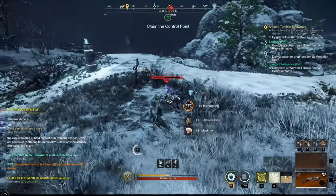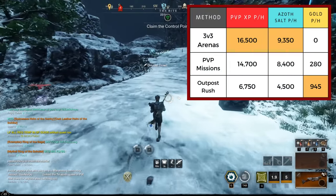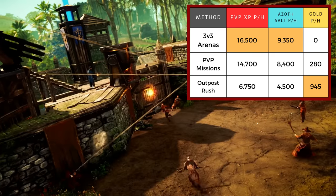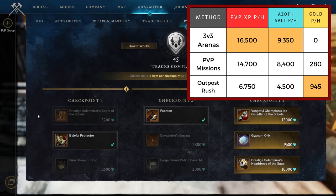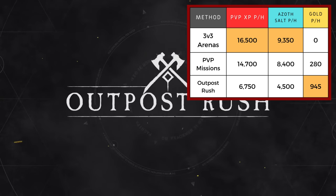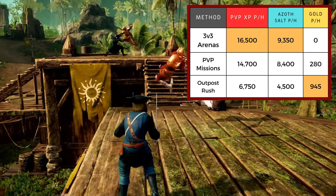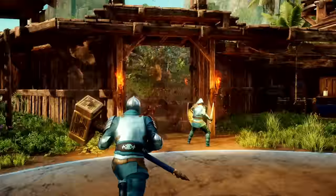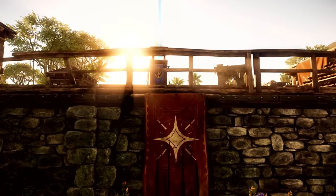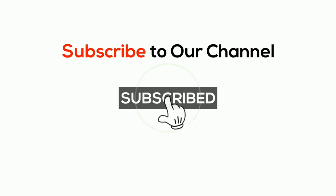That covers the 3 fastest ways to level your PvP track and get Azoth's Salt, plus a couple of extra tips. You'll see a breakdown of all the methods on screen so you can decide which is best for you. Overall, spamming 3v3s is the most rewarding method as long as you keep your win rate above 50%. PvP missions are very close in rewards plus you get gold and faction tokens, and you can do them mindlessly — making it the best bet for non-PvP players. Outpost Rush is fun and gives a large pool of rewards, but you just don't get enough PvP XP or Azoth's Salt for it to be a viable main grind. Throw in influence races or AFK control points for variety when you need a break. Let me know if there's a method I didn't mention, and if the video helped, please give it a like and subscribe. It helps out massively — have a good one.